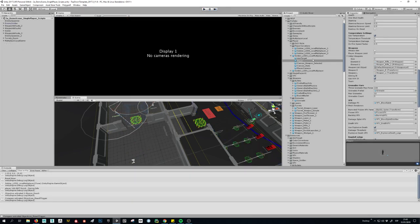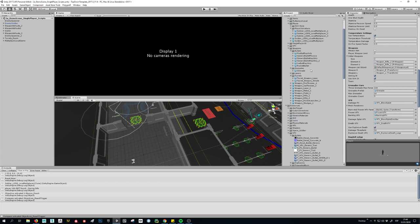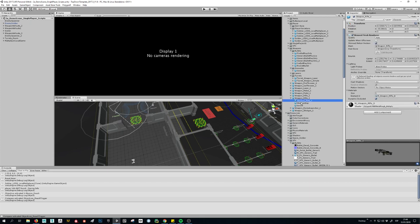So if you assign this rifle to the enemies, now it's going to use green bullets and you can have both. That's what I wanted to show. And some other things that you were asking about is the volume of the weapon — the shooting sound.